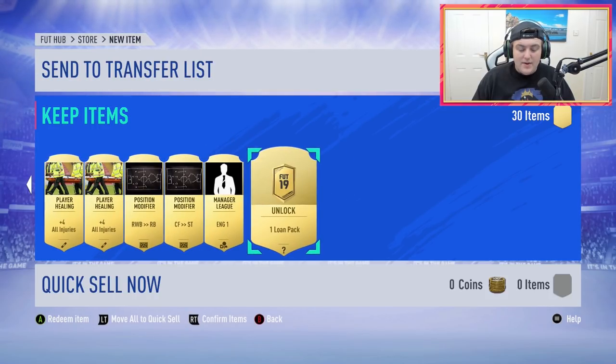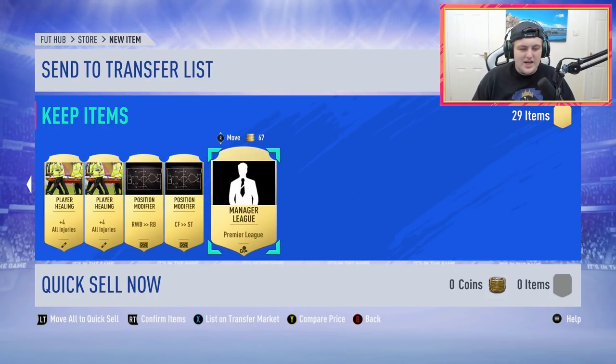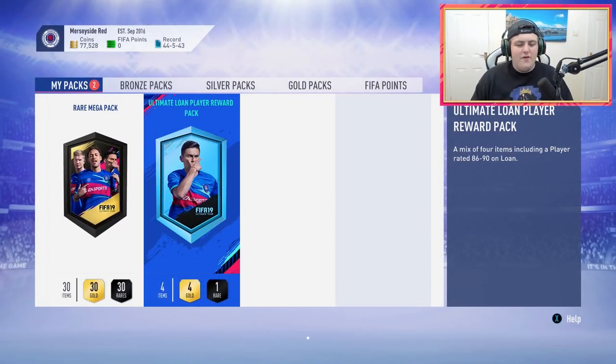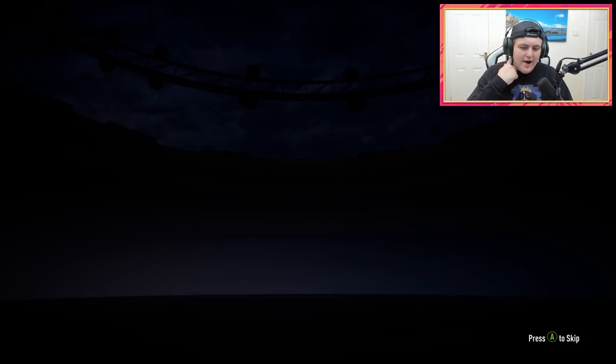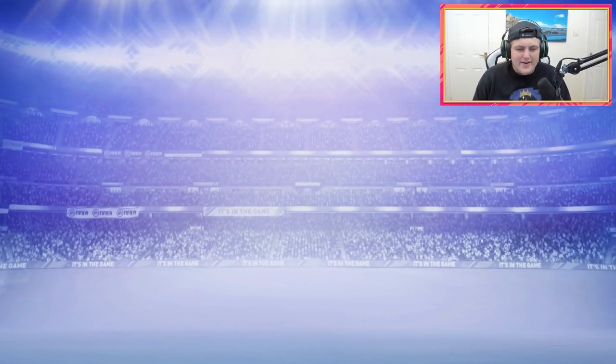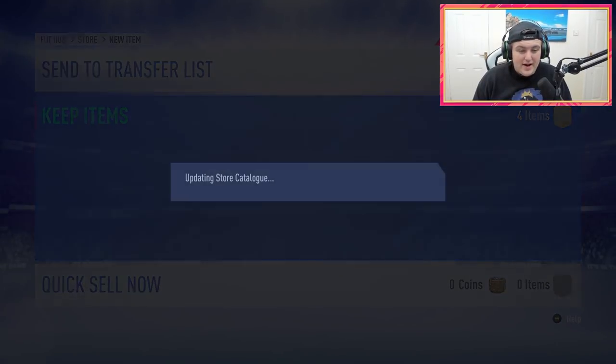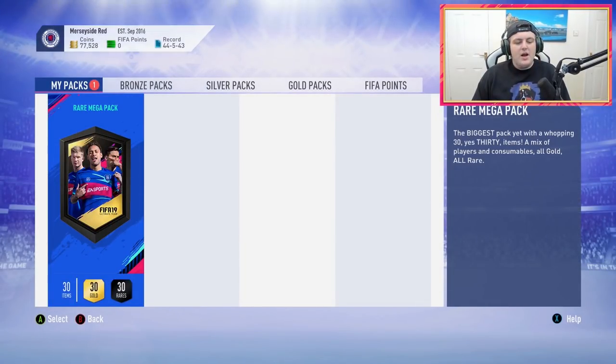We get a free pack too - it's going to be a loan pack. The one free pack you really don't want to see a loan pack. But not a bad start overall. Let's go for the loan pack first - let's make you salivate for these rewards. I don't care for the animation for this; we want to open that rare mega pack. Hopefully I get an 86 plus in that. We get Geordie Albert for seven games - actually not bad at all. Okay, here we go - the rare mega pack.